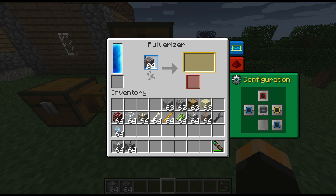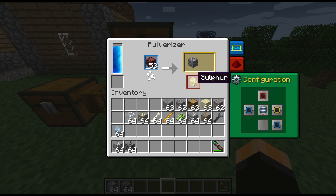If we put gravel in we're going to get flint. No secondary resource out of gravel - just flint. Netherrack will get you cobble. I'm sure there's a secondary product we can get out of netherrack - I think the main reason would be to get the secondary resource which I'm sure is sulfur. And there we go, sulfur is a secondary resource from netherrack.